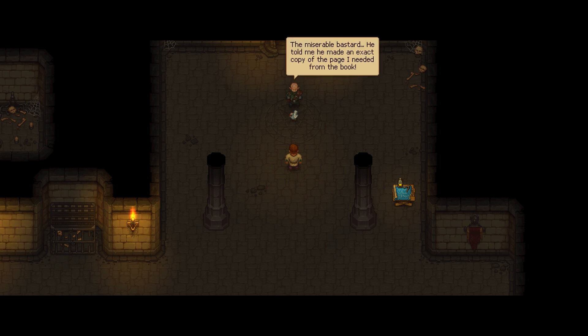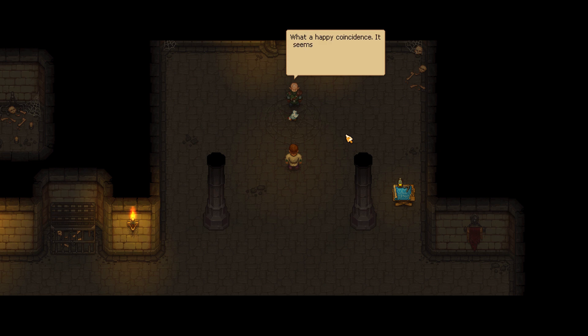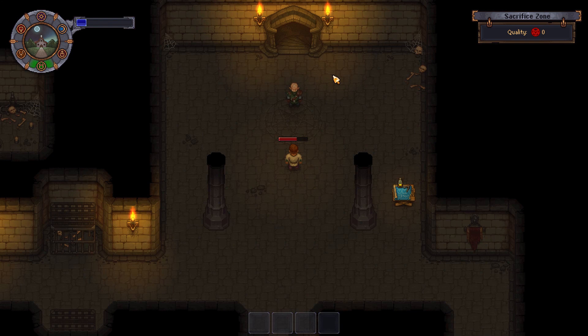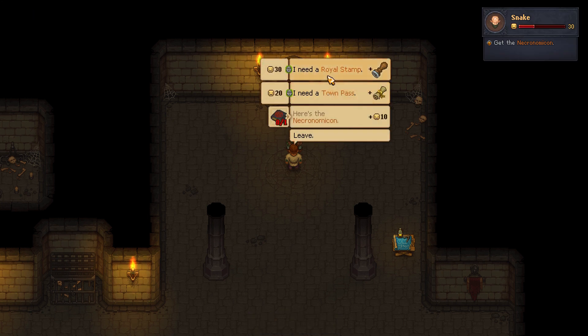He told me he made an exact copy of the page I needed from the book. It seems like I need to get the original book. Do you know anyone from the university? I know one guy, he's an astrologer. I think he used to work there. What a happy coincidence — it seems you're my good luck charm. I should cut off your hand and start carrying it around. I'm kidding. Let's give him a hand for that joke. Just try to bring the Necronomicon from the university library and I'll owe you big. What is it with the Necronomicon? I have to get it for Kingdom Come too. And we all know what happened to Bruce Campbell in Army of Darkness — I don't want to mess with the Necronomicon. Oh, I got the royal stamp!